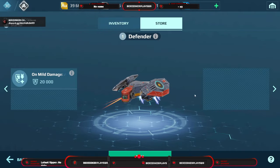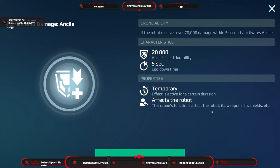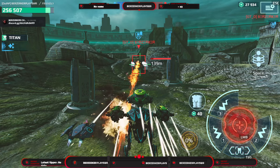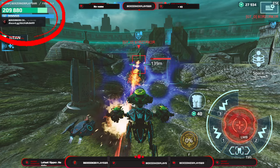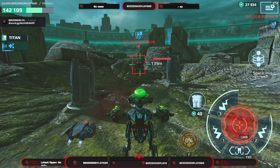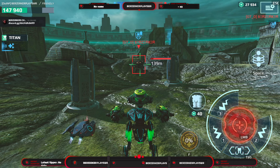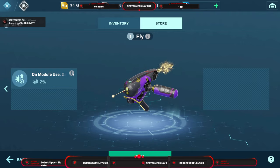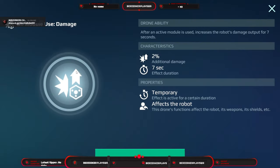Then we have the Defender. On mild damage you get an Aegis shield: whenever you take over 70,000 damage within five seconds you get a 20,000 Aegis shield, which only protects you from kinetic weapons. In early gameplay most people are only using kinetic anyway, so it's not too bad a choice.